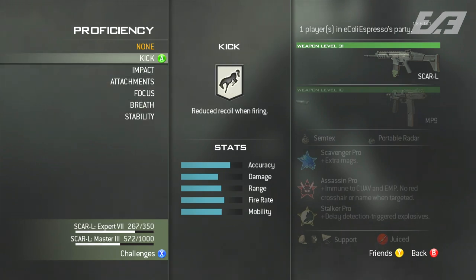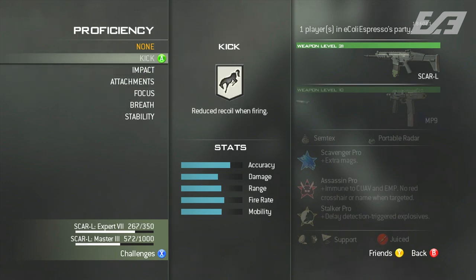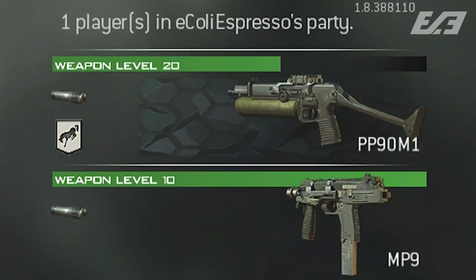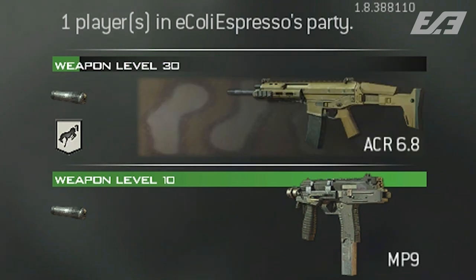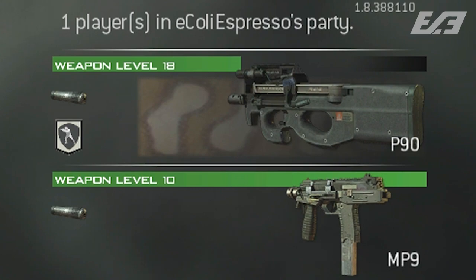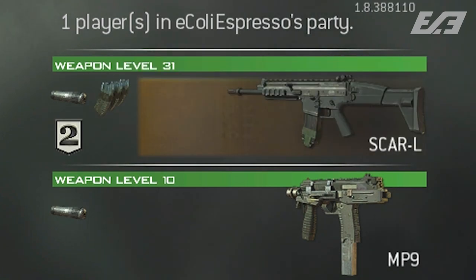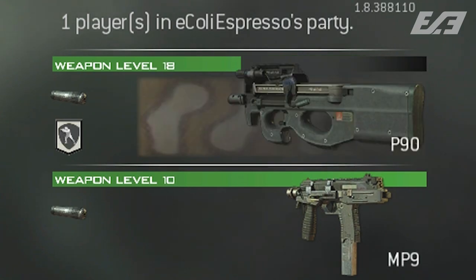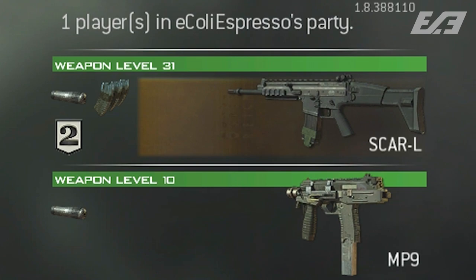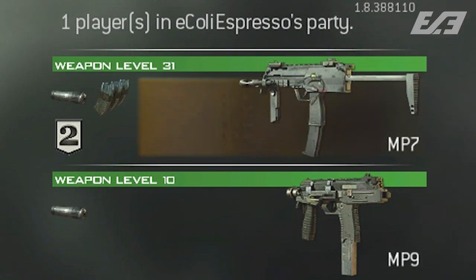This feature tried to add more customization to the weapons and create-a-class system, allowing for greater player individuality. Only one weapon proficiency could be used on a single primary weapon, though having the specialist bonus could add a couple more. Interestingly, it was a hybrid between attachments and perks — tied to the player rather than the weapon. If you were killed, whoever picked up your weapon would not inherit your proficiency, with the exception of the attachments proficiency, which actually affected the weapon itself by equipping two attachments. It was an interesting change-up to MW3's meta that we haven't seen since.